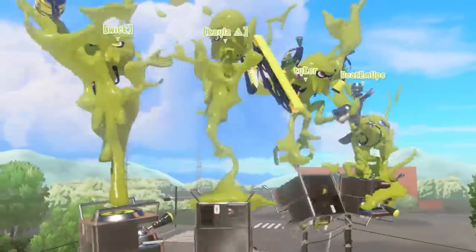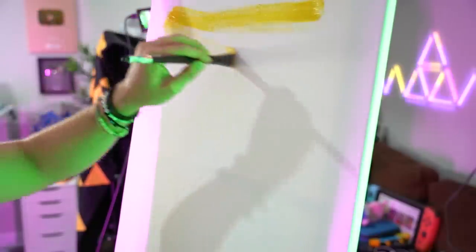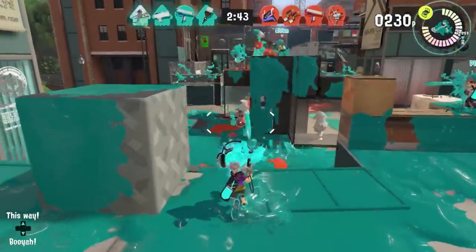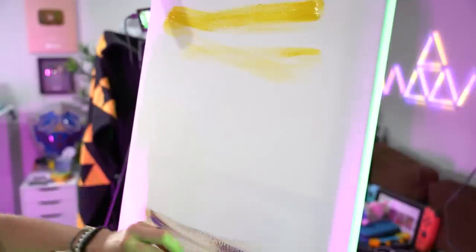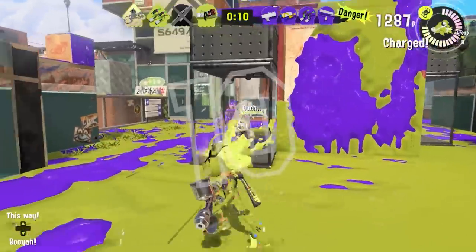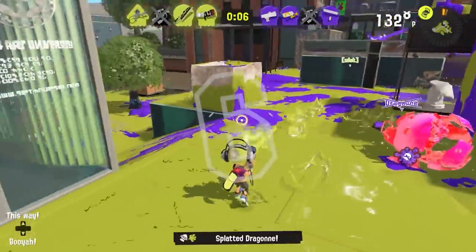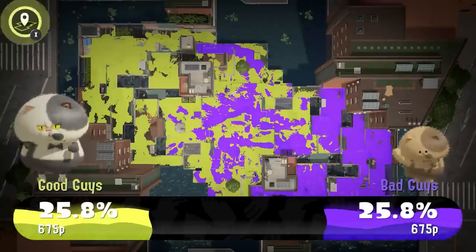So let's get back — I want to finish the review and paint this. The main mode is Turf War, where you have two colors on either side. The aim is to cover the field and have more of your color than the other team has. You can aim to splat people, but that doesn't really matter — you don't get too many points for it, and it's really all about covering as much as you can with your color.